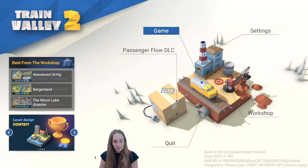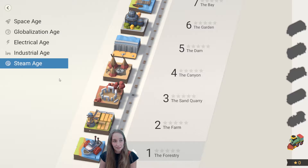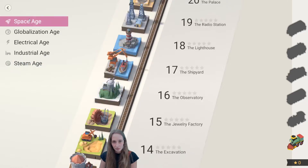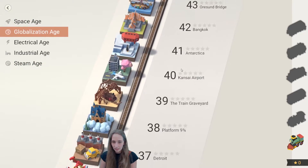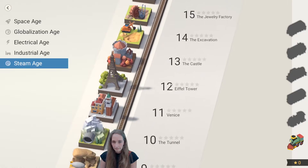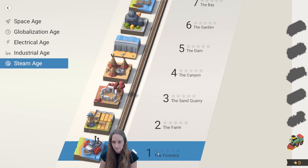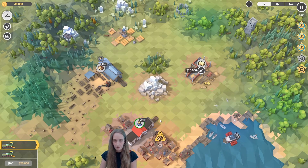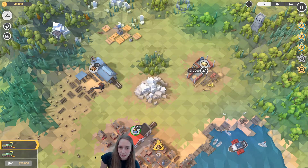This is the game Train Valley 2. I have zero idea what to expect. I'm gonna start with the forestry. New Zealand, Bangkok, Antarctica... Detroit, Glitzerland... yeah, let's start with the forestry, we're learning together. Briefing: the forestry mystery mission time. Earn at least 40,000 - I don't know what that means - and avoid train crashes. Well, train crashes with people or with other trains? Let's continue because I need a tutorial.